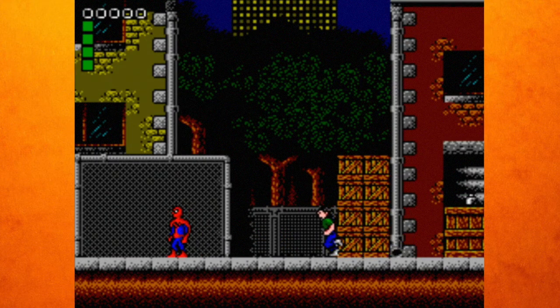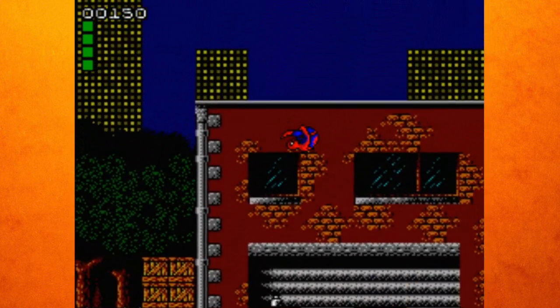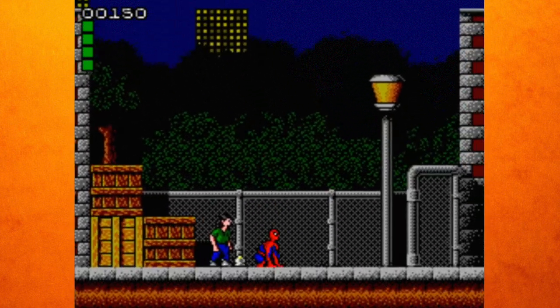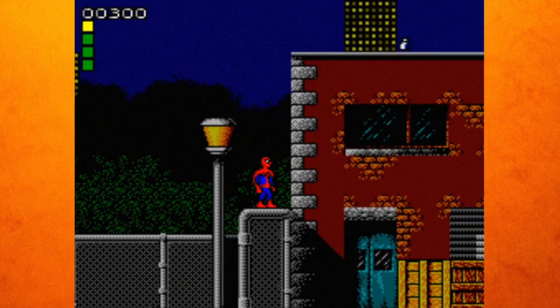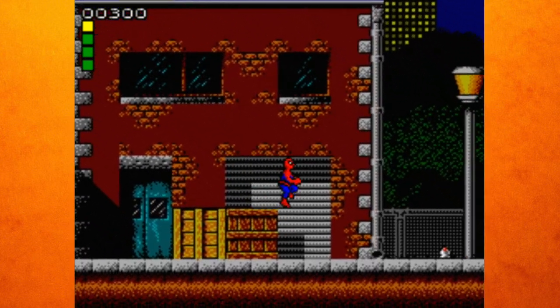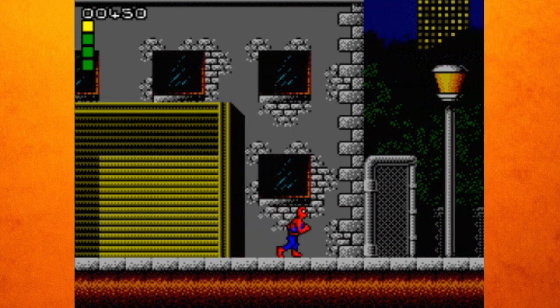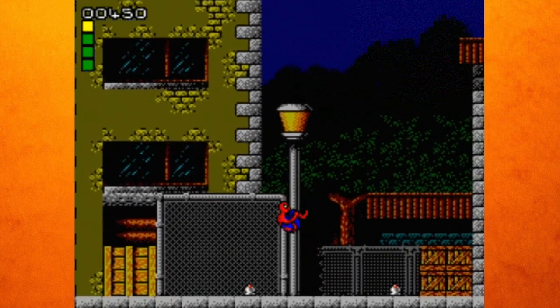This is a game for the Sega Master System. You go up walls normally, and you can do like a swinging move with webs. There are some rockets. It's kind of a funky looking Spider-Man — he kind of looks like a kid wearing Spider-Man pajamas, he's kind of weird looking.